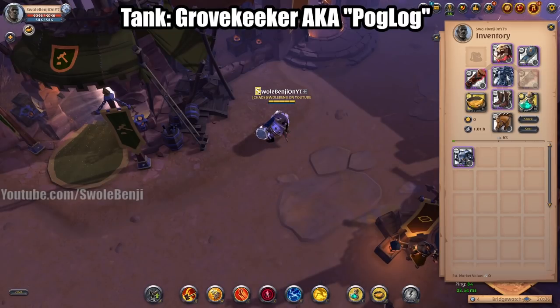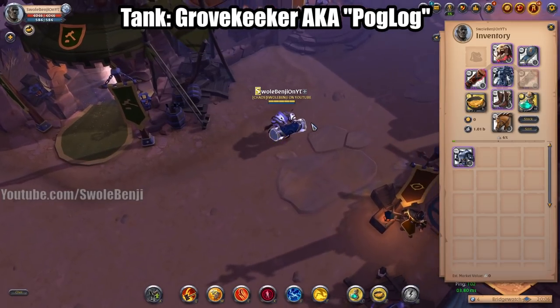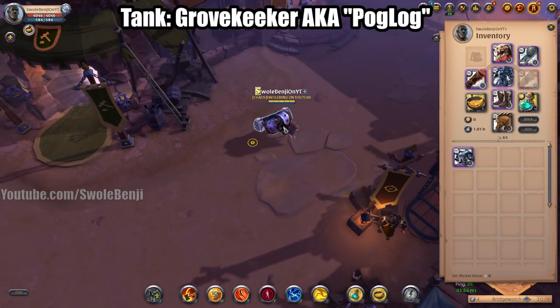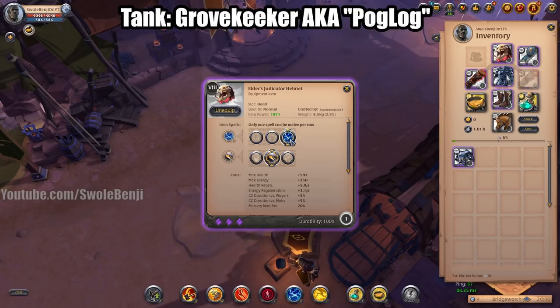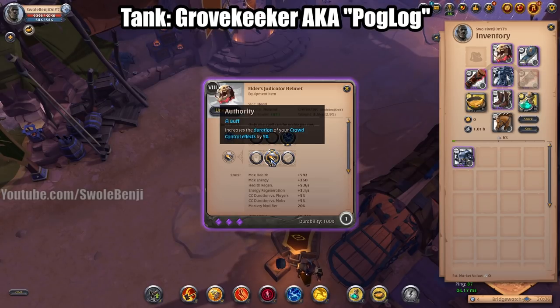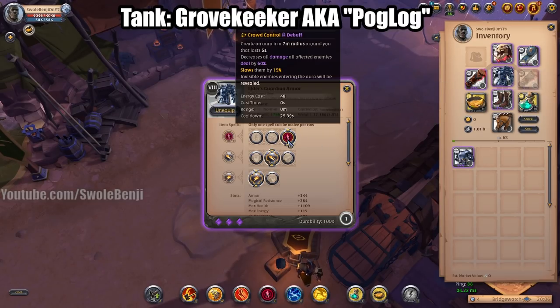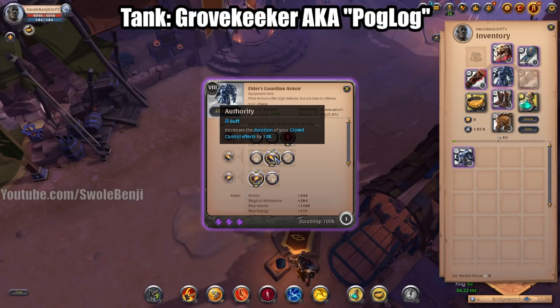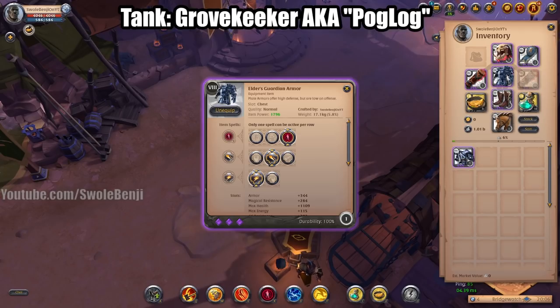Next up, and this is my personal favorite ZvZ build — the Grove Keeper, also known as the Pog Log. For your helmet you're going to be using the Judicator Helmet with Electric Discharge and increased crowd control duration. For the armor you're going to be using Guardian Armor with Enfeeble Aura Authority, which increases crowd control duration.